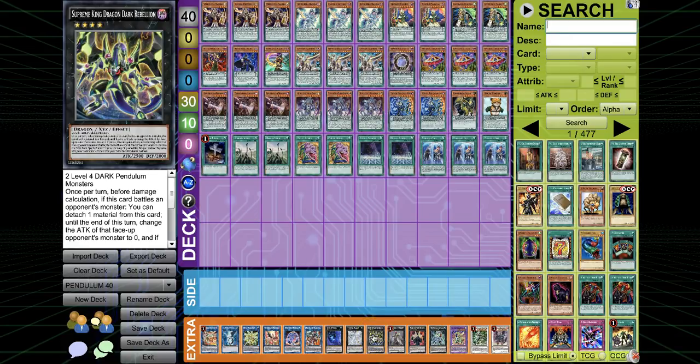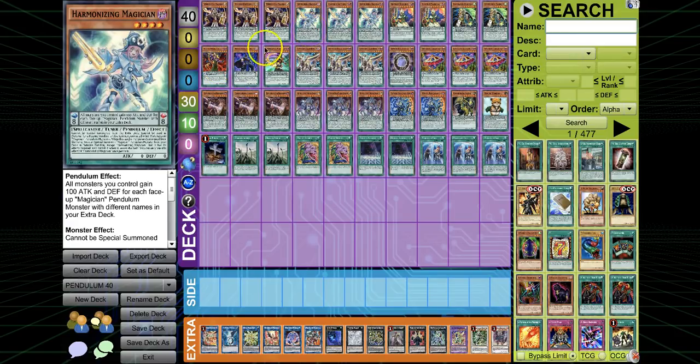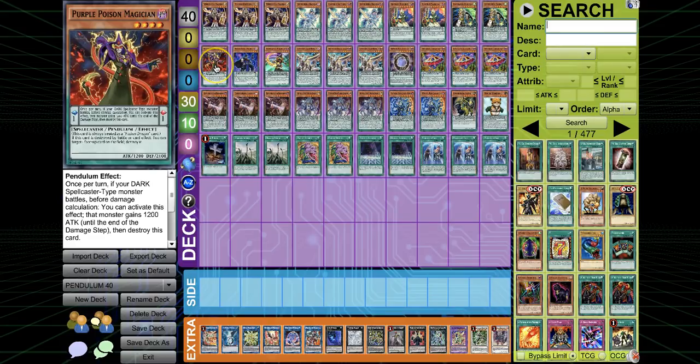Supreme King Dragon Dark Rebellion is such an underrated card that sometimes you do want more Dark Pendulum Monsters — having another Dark Level 4. You can't bring Harmonizing with Harmonizing, so sometimes you need another Level 4 Dark Spellcaster in your deck to bring up with Harmonizing to resolve certain things. In the future you might play Double Poison or Double Fang depending on how we feel.